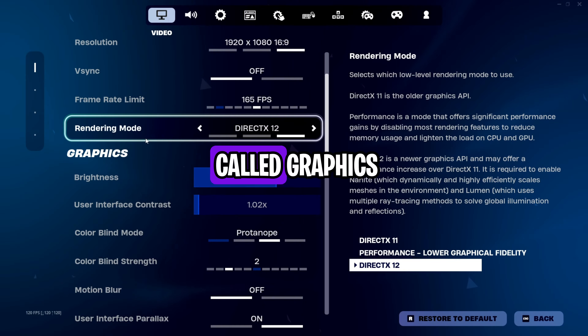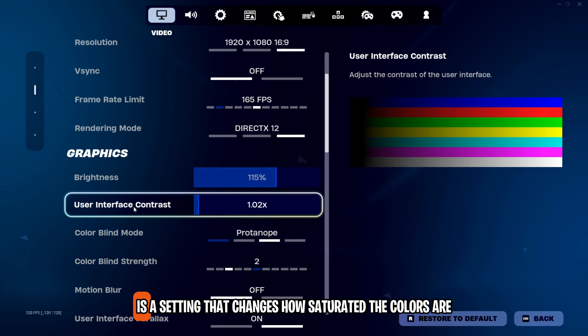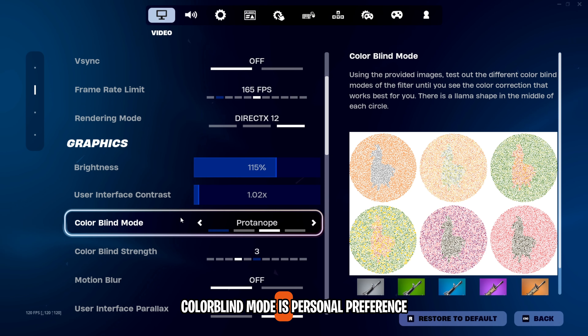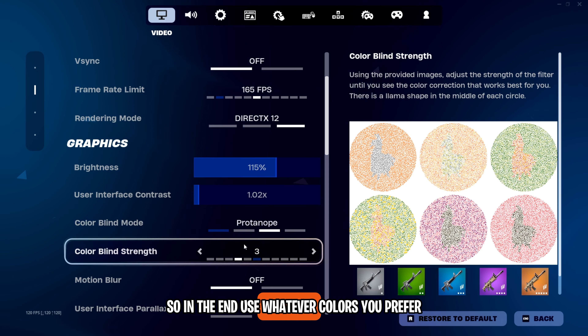In the Graphics section, your brightness is again all preference — I use 115%, but you may prefer it a little brighter or dimmer. User Interface Contrast is a setting that changes how saturated the colors are in your settings and menus, not your actual gameplay. Colorblind mode is personal preference; I use Deuteranope 3 and 115% brightness, so in the end use whatever colors you prefer.